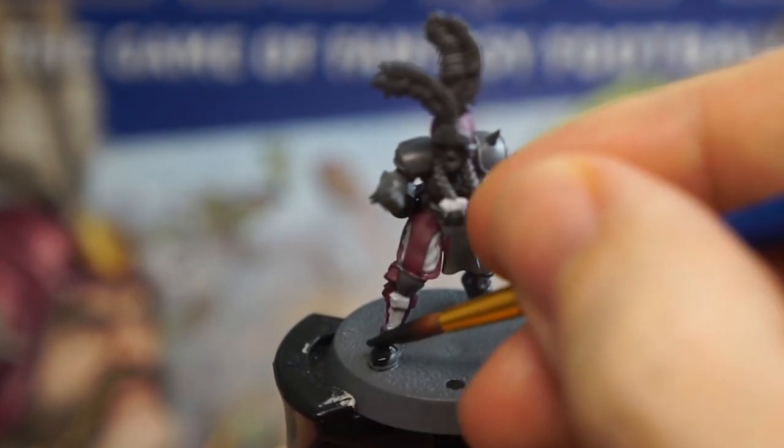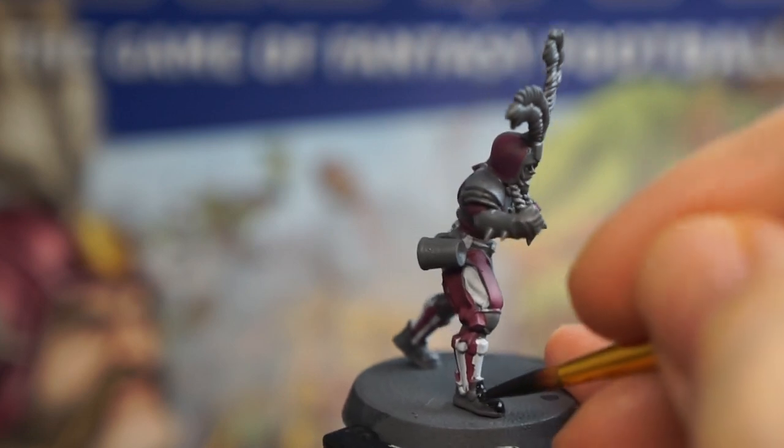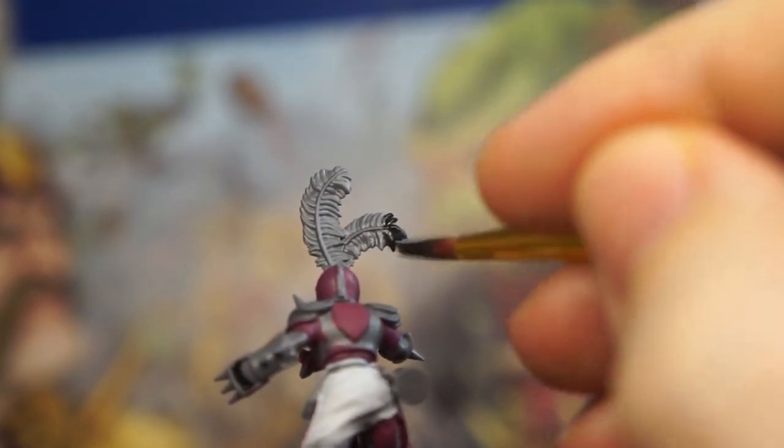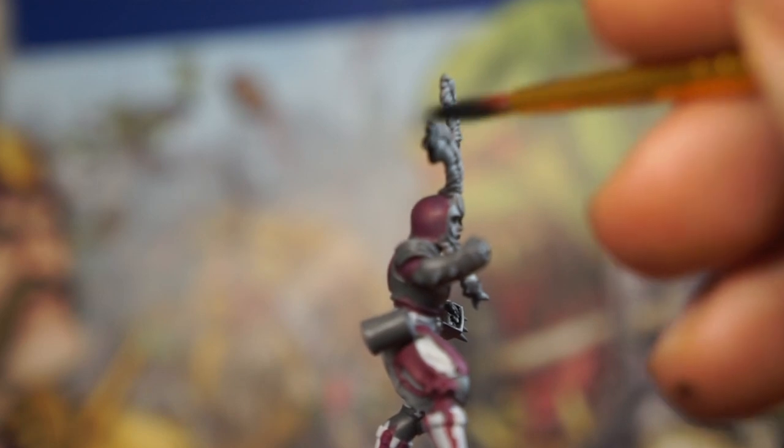Then getting the shoes as carefully as I can around those striped socks. We can also use this colour to add a little bit more detail to the plumes on our players, so just going to paint in the tips of a few feathers, such as the one here on our linemen.